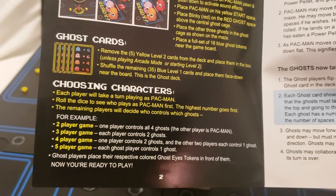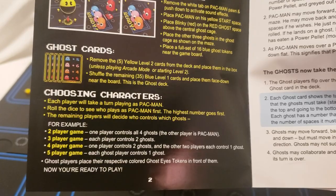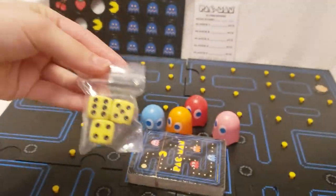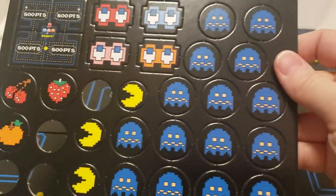Each player will take a turn playing as Pac-Man. Roll the dice to see who plays as Pac-Man first — the highest number goes first. The remaining players will decide who controls the ghosts. We're not really going to play a full game; we just wanted to show you what was in the box.